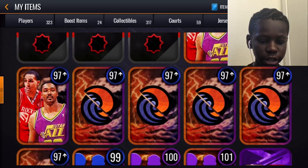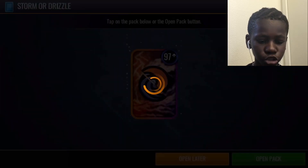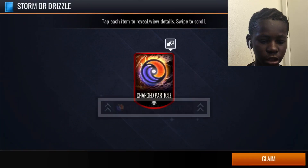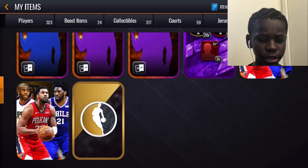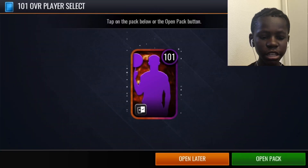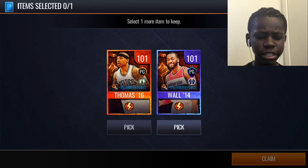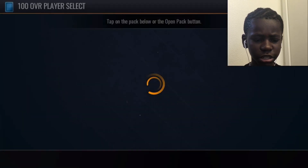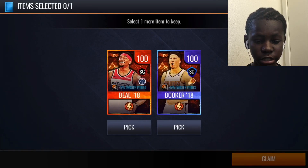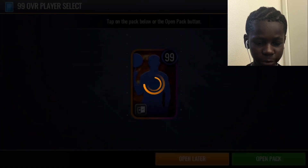Let's start it off with a little drizzle storm pack — boom or bust, we have a chance at 104 plus. We get some particles — that's decent. Opening this 101 select right here. These aren't too crazy, but it looks nice actually, seeing him in his Southern jersey is pretty decent. And we got Bradley Beal — I'm gonna take that 99 player select pack.